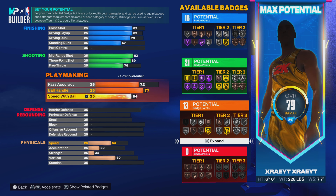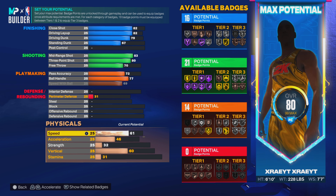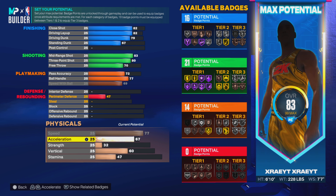Speed of ball — we gotta max that at 69. Ball handle at 77, so we're gonna max that out. Speed with ball at 71.